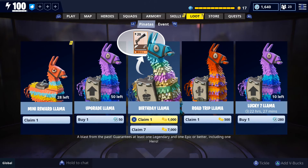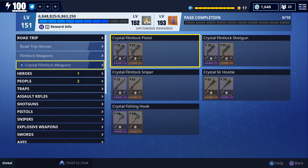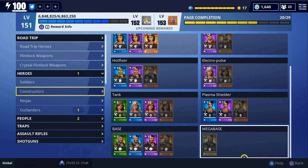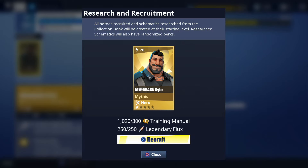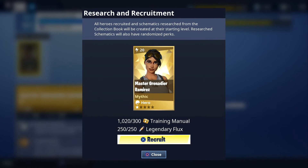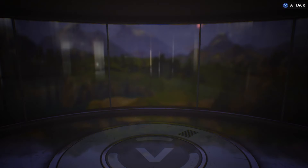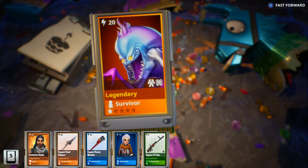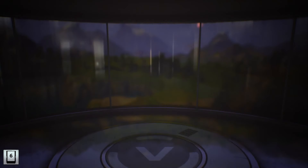We'll try to get some gameplay with Ragnarok tomorrow. Anyway, for this one we're going to be opening up our last seven birthday llamas. I believe I own around 98 to 99 percent of everything in the game. A couple of heroes I'm missing are Megabase Kyle — we have enough to recruit him but I want to see if we can get him from the birthday llama — and Master Grenadier Ramirez. Those are the only two items I know I'm missing, so let us know in the comments if there's anything else.